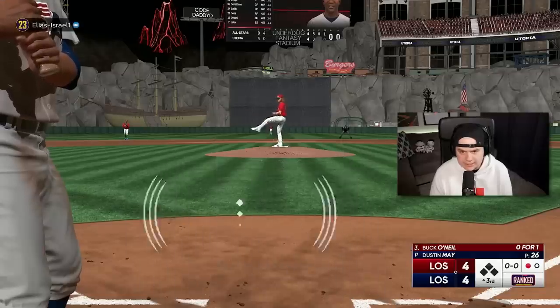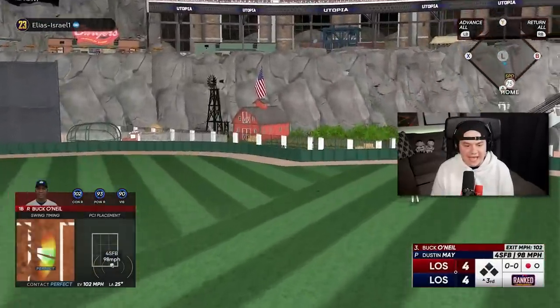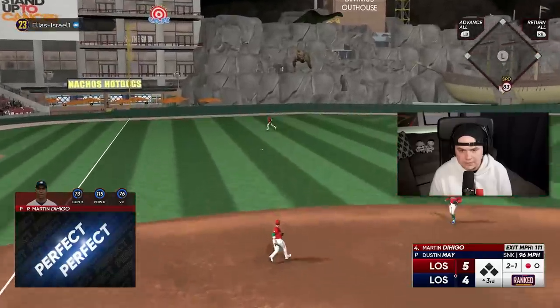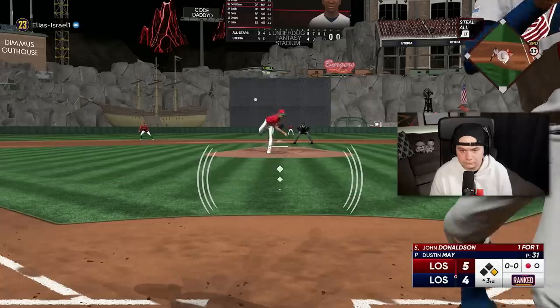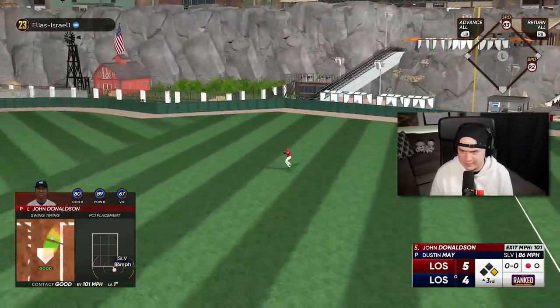Buck O'Neal — we have a chance to take the lead right here. And Buck O'Neal does just that, all over that 98-mile-per-hour fastball. Dehigo is on one — a lot of these guys have really smooth swings. Donaldson — we're crushing Dustin May all of a sudden.